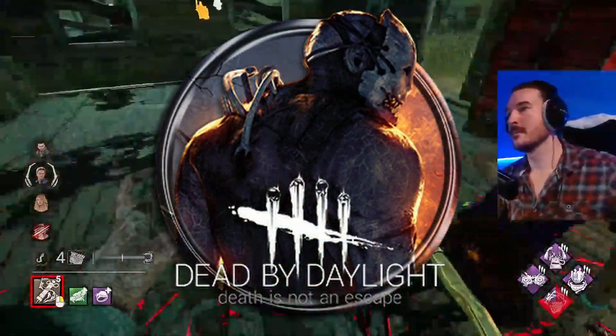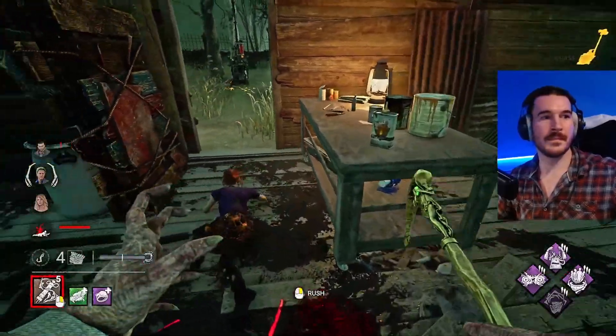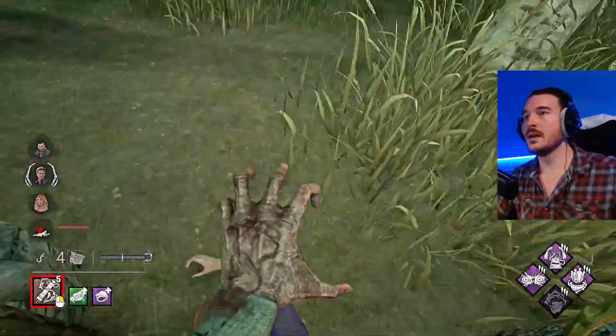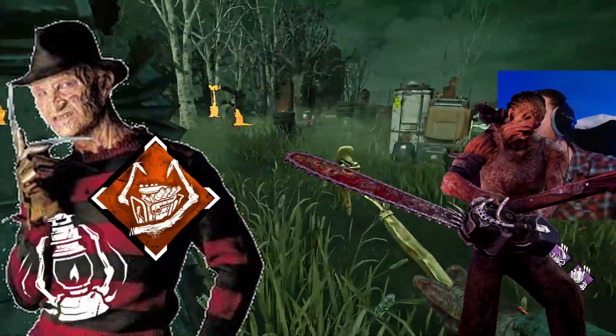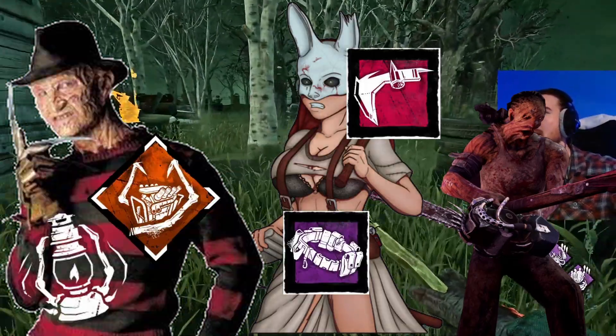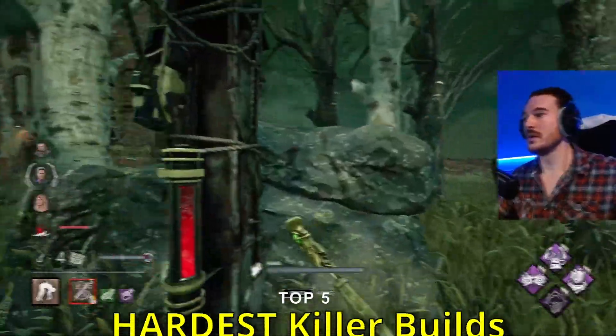Dead by Daylight's been out since 2016 and it's now 2022. In that time there's been many overpowered or painful builds to go against — Instasaw Billy, Forever Freddy, old Eerie Head Infantry Belt Huntress. But today we're going to focus on the current patch. I'm Filth and these are my top five worst killer builds to go against.